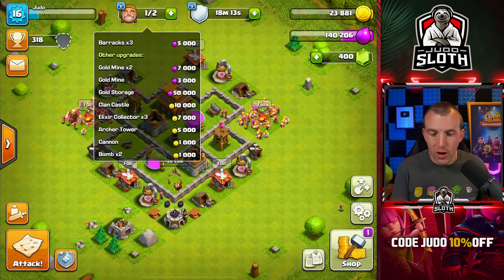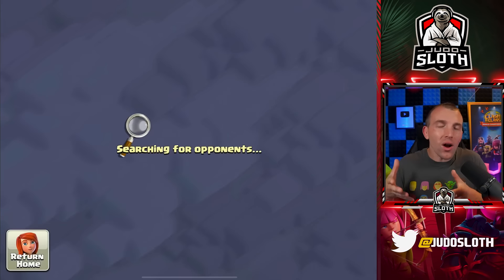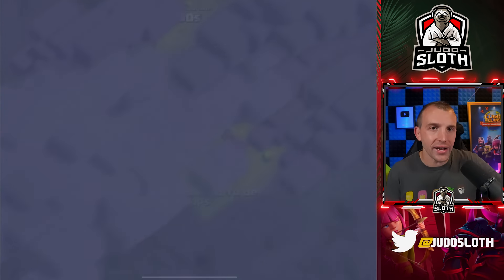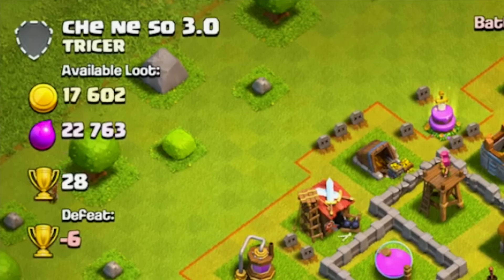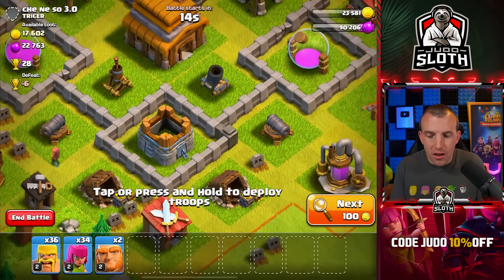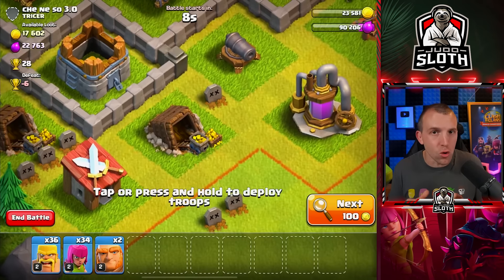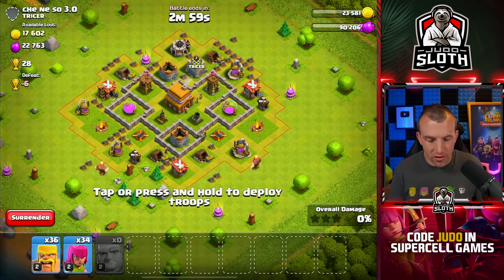At this level you need to search for quite some time. This one's not too bad - 17,000 gold, 22,000 elixir - we found this pretty much straight away. If we look at the mines and pumps, they are full, whereas the storages don't have a lot in them. However, do not let the levels deceive you, because this is a low-level gold mine so there's actually not too much in there. Since the storages are higher upgraded, that is going to mean there's more in them.